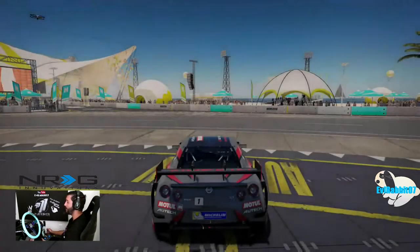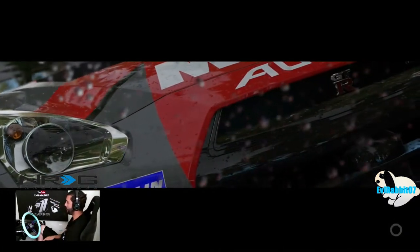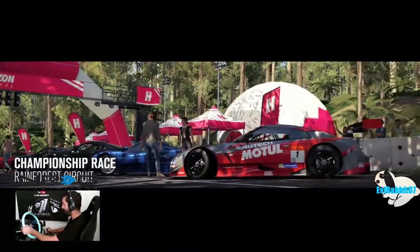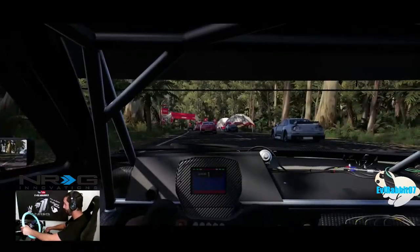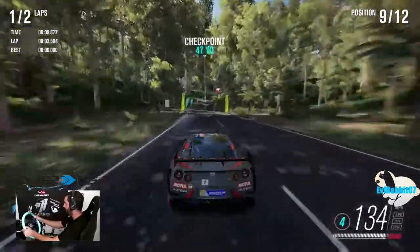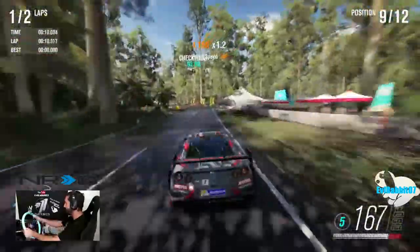We should be able to knock off both final Forzathon objectives in one try here — a custom Nissan championship, two laps for three races on Forza Horizon 3. We have to complete a race in a Japanese car and win a championship in a Nissan. We're here in our GTR race car. First race is in the jungle/rainforest — they get that all-wheel-drive launch on me, but feeling pretty confident. This GTR has a substantial amount of grip.